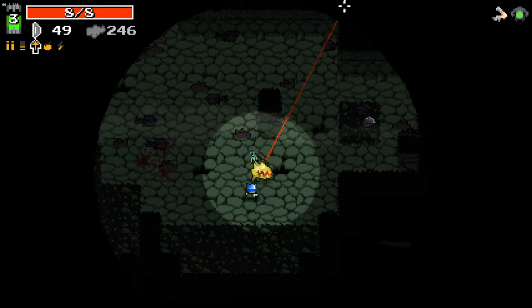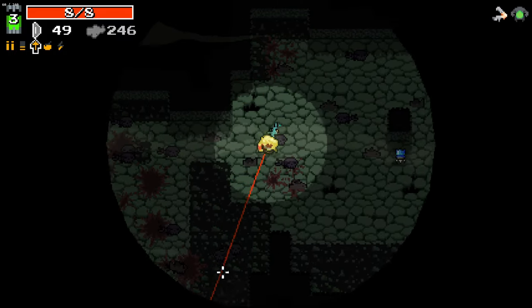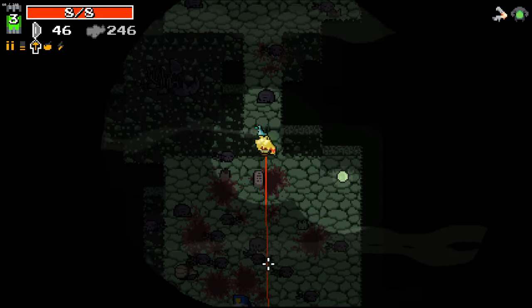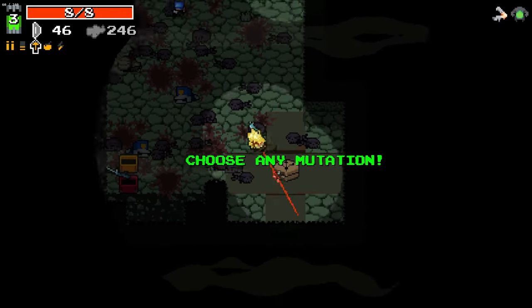Wait - gravestones have enemies in them? I did not know that. Probably a bit of information I should have known. Excuse me - where's my little altar? Did I completely miss it? Ah, it's right down here - I completely missed it.